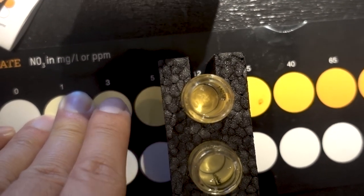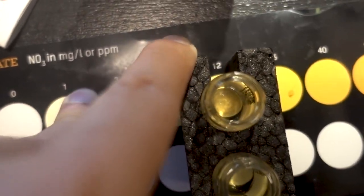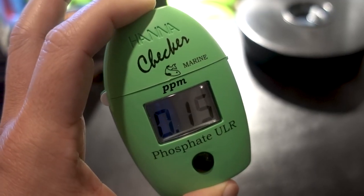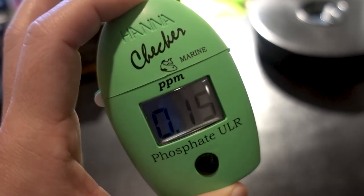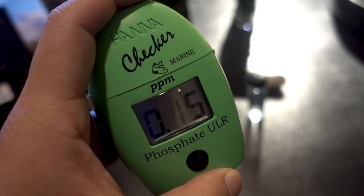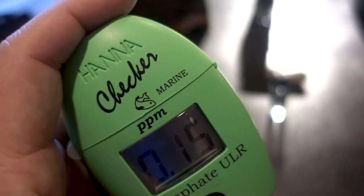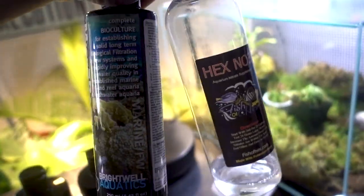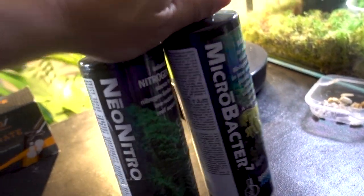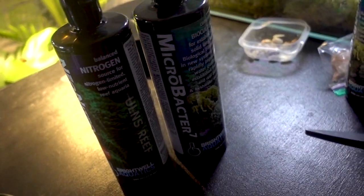Today is like day 11 or 12, and it looks like nitrate dipped a little, sitting at probably around 10 ppm — it was about 15 before, so I'll dose nitrate again. Phosphate is sitting at 0.15, which is within range — I'm targeting 0.1 to 0.15. In terms of water parameters when battling dino, I think I'm still in the proper range. Since I've pretty much depleted my Fischel NO3 as well as the Microbac 7, I went ahead and placed an order from Marine Depot — they arrived today, and I went for the bigger bottles to last longer.